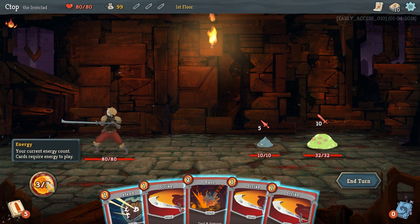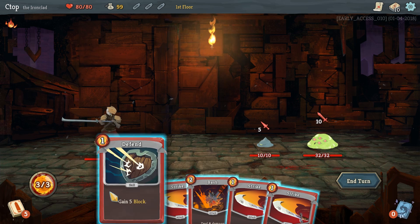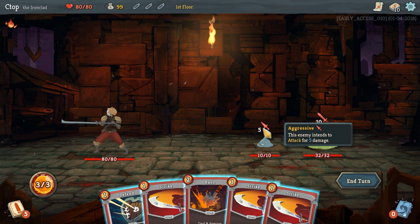This guy intends to attack for five, and the other intends to attack for ten. We have five cards out of our total deck of ten — the deck will grow as we go throughout the floors and the run. We currently have three energy, and each card has a certain cost, so we need to decide what to do.